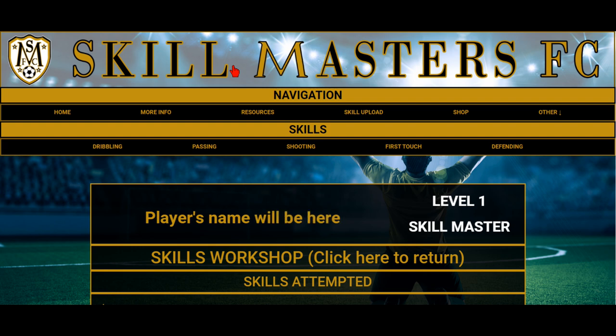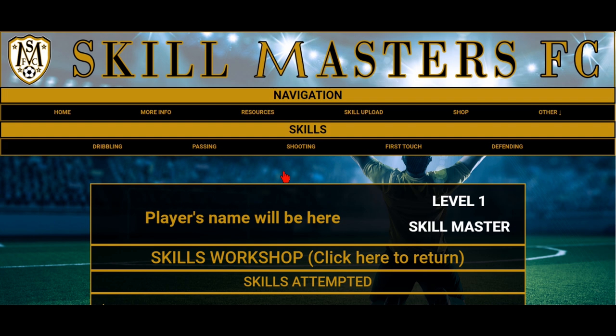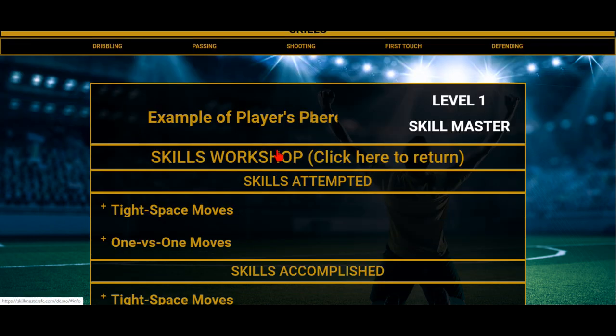So we have a demo page here. If you want to see it and scroll through yourself, go to the other page and then select 'demo' — it's right here on the right. When you go in, you'll see the player's name listed here. I copied the page of one of my current players who's in the program and has finished one skill, so he has one Skill Master right now.